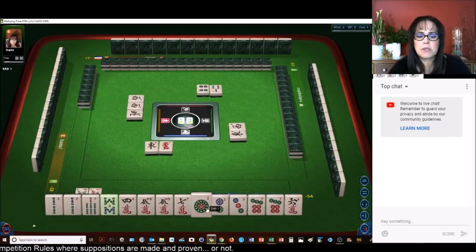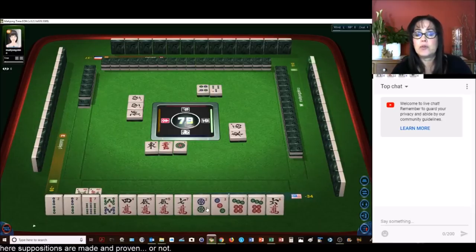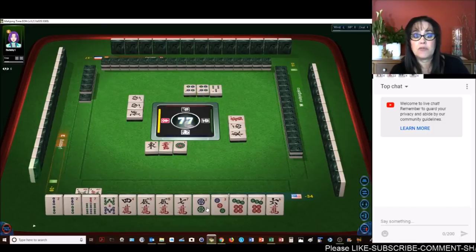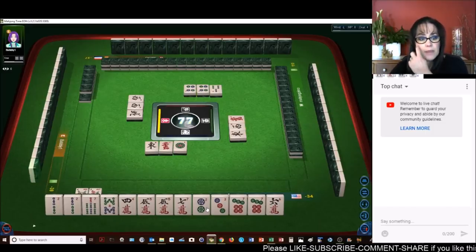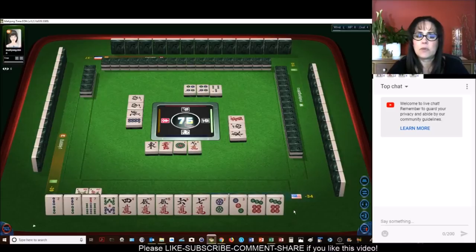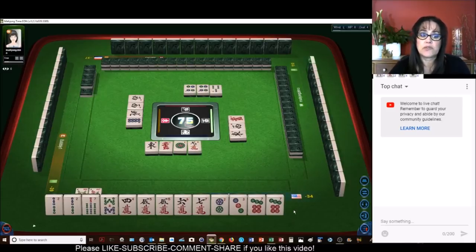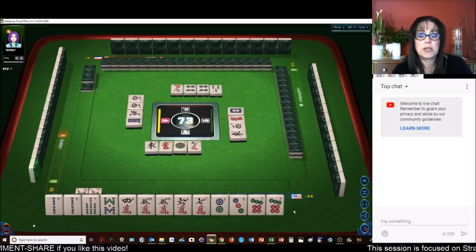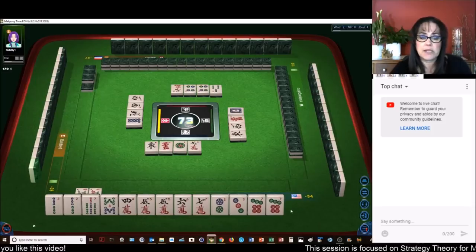There's an eight BAM. Let's get rid of the one dot. Now we have no terminals and no honors — that's called all simples, and it's two fawn. If we do all pung, that's six. So we have our eight if we go that route. Nine crack — we do not want any ones or nines or honors for all simples. Nine characters — and we're going to pung and pair up, that's what we need to focus on.